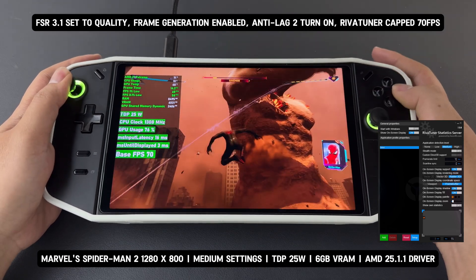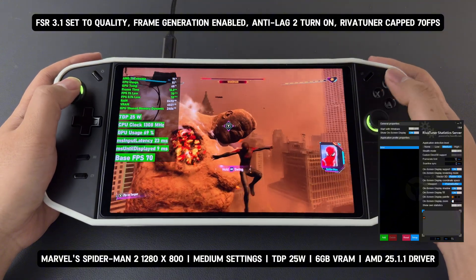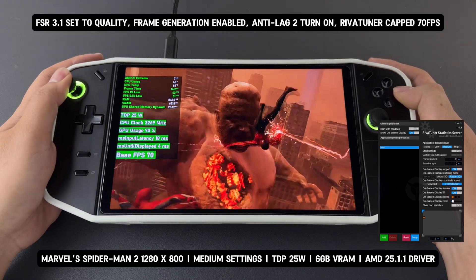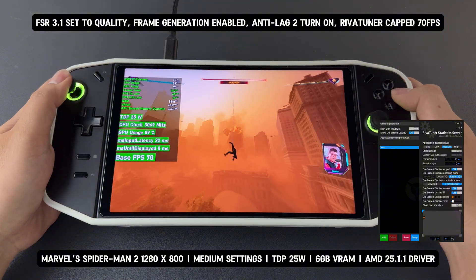As seen earlier, without capping FPS, the game fluctuated up to 80 FPS, meaning the base FPS was around 40 FPS. With FSR 3.1, I can directly cap the frame-generated 70 FPS using RivaTuner, and it stays locked at that frame rate.